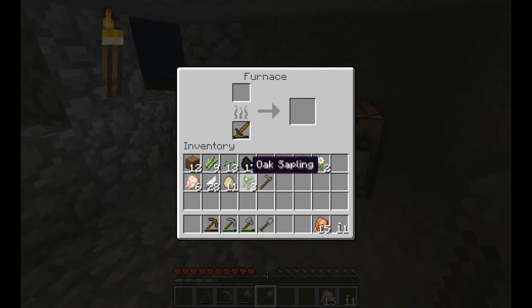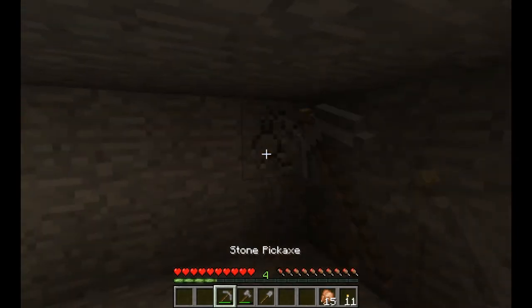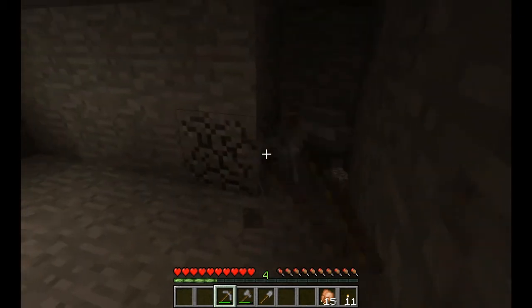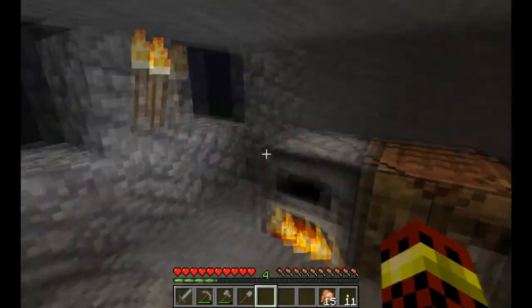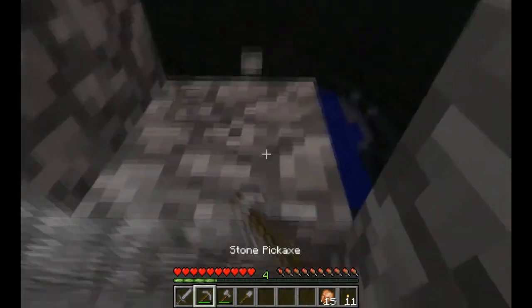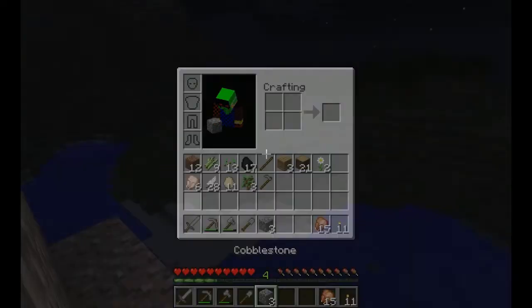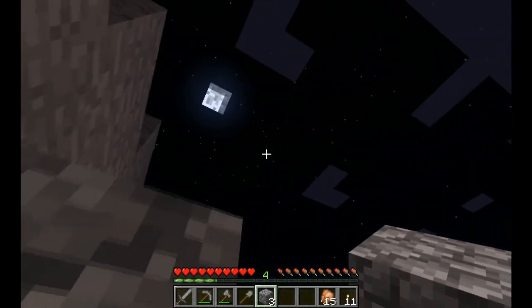I'll also show this — I will smelt some of these wood planks into charcoal. As you can see, wood tools burn. While that goes on I'm going to mine a little stone and create another stone sword. Skeletons have knockback on their arrows and it seems almost hard as hell to beat them. Bad things happen here in the night, and I will wait for day.